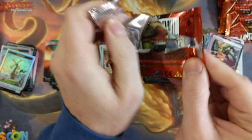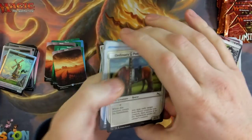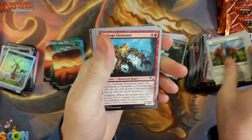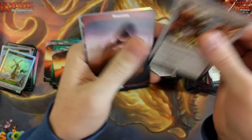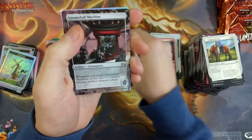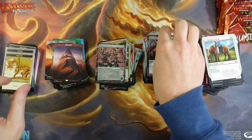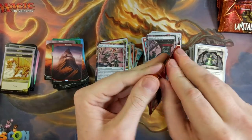It doesn't even say on the box how many packs are inside — that's stupid. Maybe it's on the flip side. Come on, baby, give me some magic. Water Market, a mountain, a Duplication Device, Gnome Ball Machine, and another dragon. Not really that cool, actually.